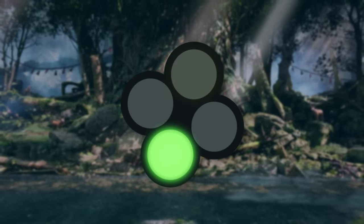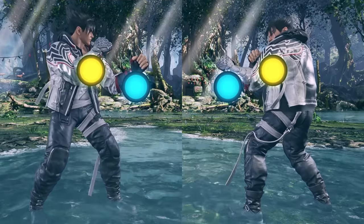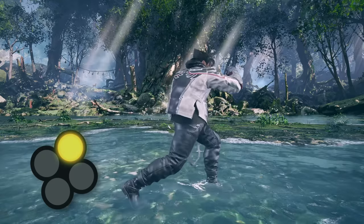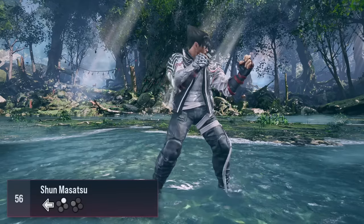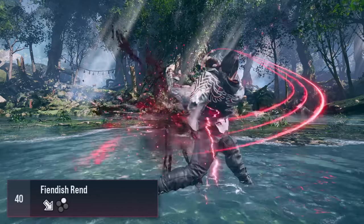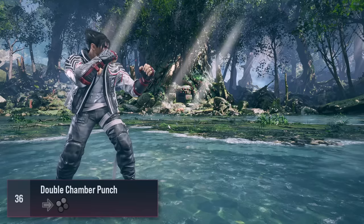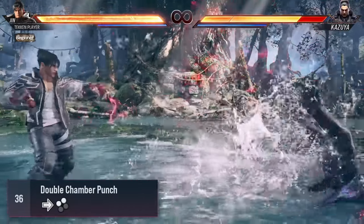Let's start with your attack buttons. You have four attack buttons, one corresponding to each limb. These attacks are also denoted as 1, 2, 3, and 4, and correspond to left punch, right punch, left kick, and right kick. Through button combinations and directions, you can access all of your moves with just these four buttons. For example, pressing forward 1 and 2 at the same time with Jin will give you a move called his double chamber punch.